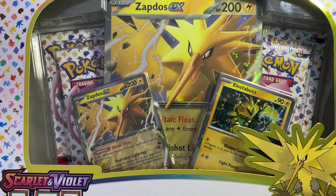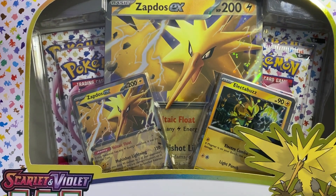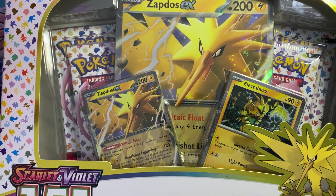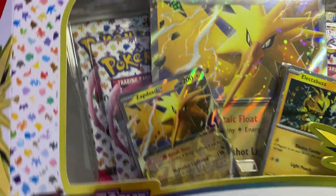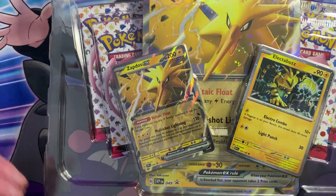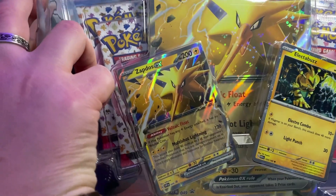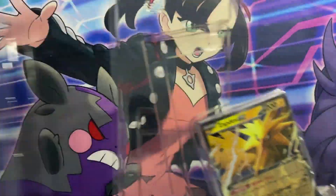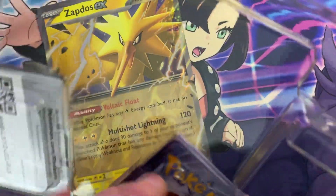Hello everybody, welcome to another episode. Today we're going to be opening some more 151. I've been trying to get hold of some of this — I do have the UPC Master Ball box on order, had it on pre-order for a while, but the supplier has had problems getting it, it's been delayed. In the meantime, I was in town yesterday with my daughter and we spotted this — it was the last one on the shelf. This is the Zapdos collection box, and it has the jumbo card and two smaller promos.